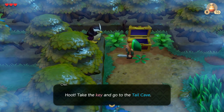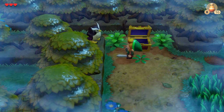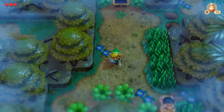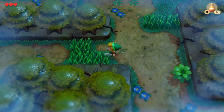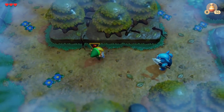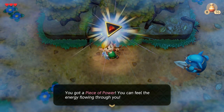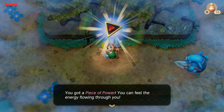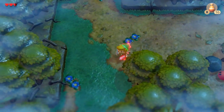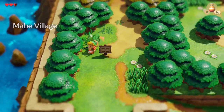The owl says, 'Hoot! Take the key and go to the Tail Cave. Retrieve the instrument that is hidden there. Go now — the Wind Fish is waiting. Hoot!' Now I can get out of the Mysterious Forest. Let's take out this Moblin. Here's a Piece of Power — it powers up your sword. Instead of taking two hits to defeat a Moblin in this forest, it'll take just one hit from your sword because you have the Piece of Power. It's only temporary, but it's really helpful.